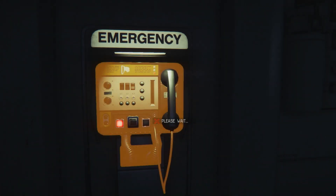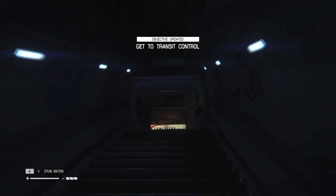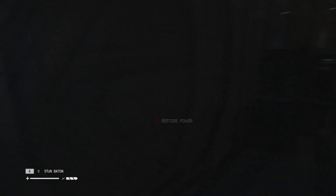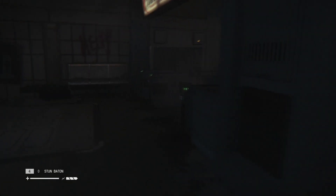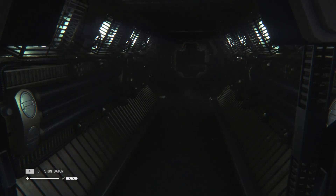Presumably something up here has unlocked since last time. I would also assume that at least for the moment we must be safe from the alien, because otherwise it could kill our plot-related friends, which seems unlikely. I believe this door was not previously open, and now it looks like I can get through it. Let's do exactly that.